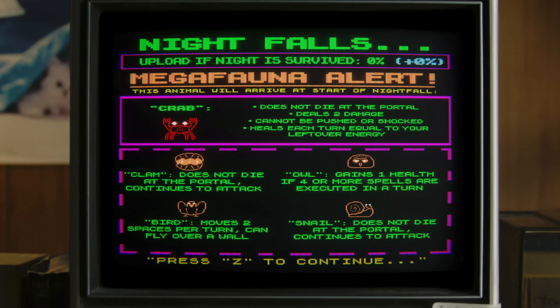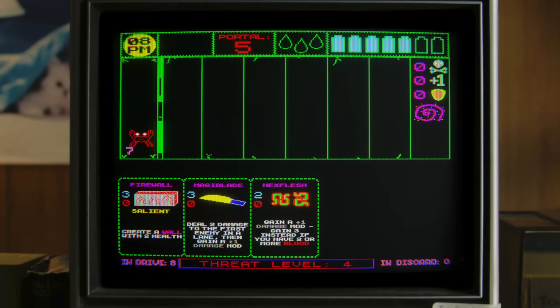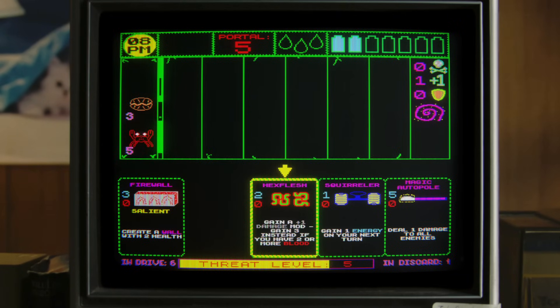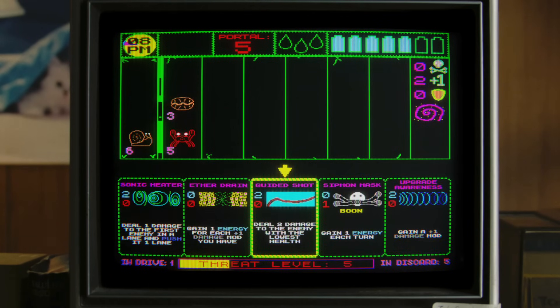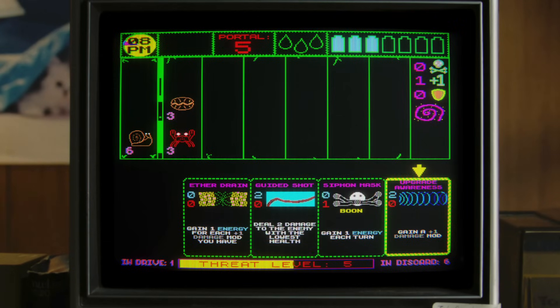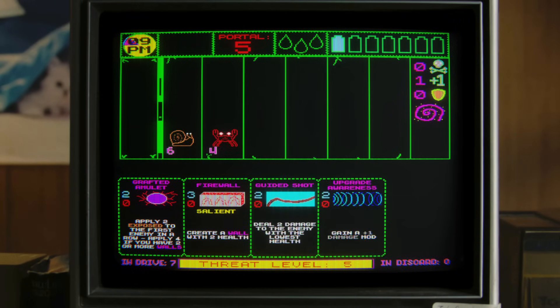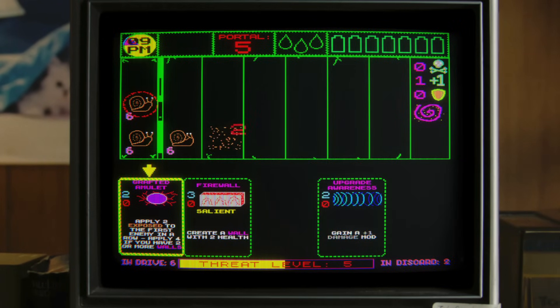Mega Fauna, you say. Crab - does not die at the portal, does two damage, cannot be pushed nor shocked, and heals equal to your leftover energy. Oh, beans. We've got to use up all of our energy. He probably healed a little bit. Or you are the one with the lowest. I've killed the crab! Are we good to go then?